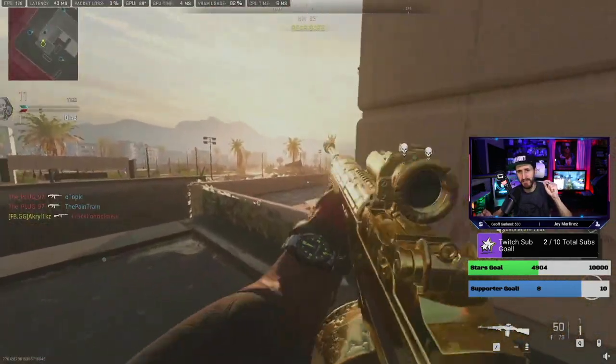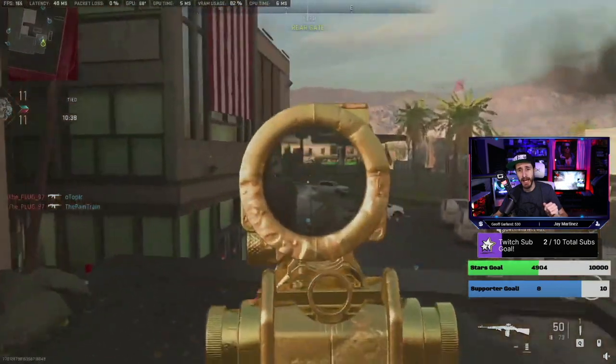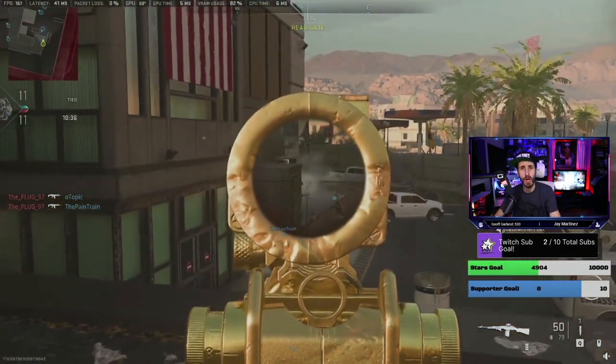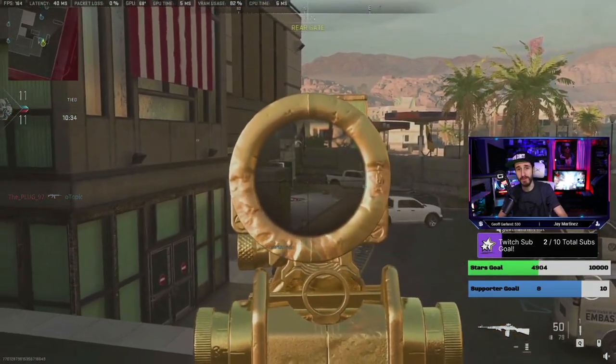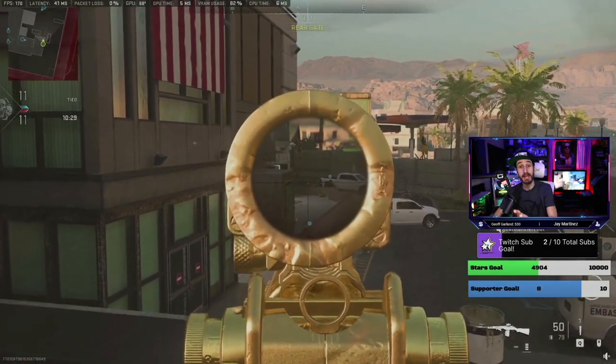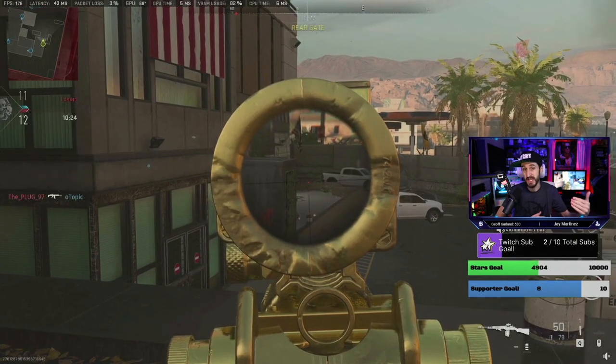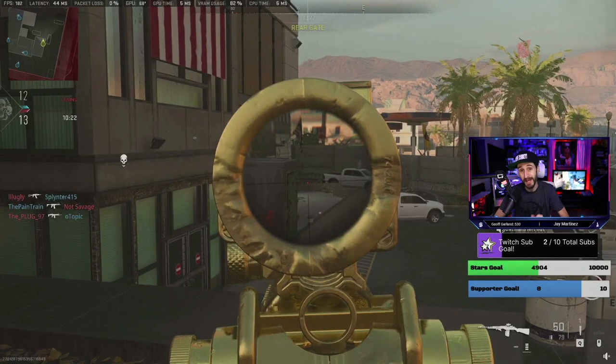Another great map and another one of my favorite spots: put a proximity mine by the stairs, put one by the ladder beside you, and just start banging out your long range kills. Marksman rifles, assault rifles, and SMGs work best here. Sniper rifles are a little tricky because you've got to hit the guys that sit around the truck back there. It's not the only spot in the map, but it is the best spot and I've gotten upwards of 10 or 15 long range kills in one game.